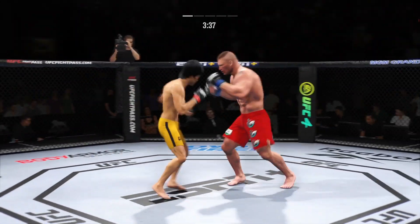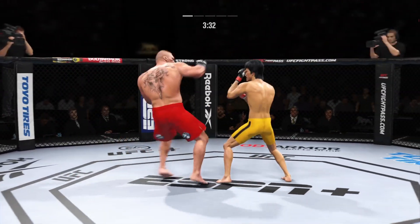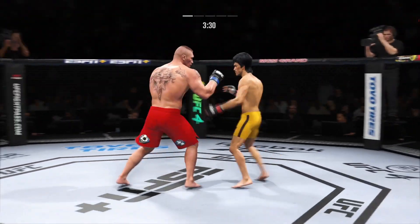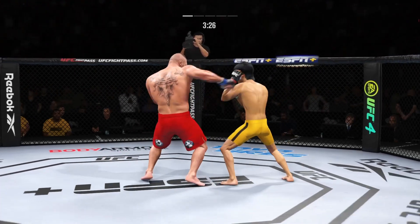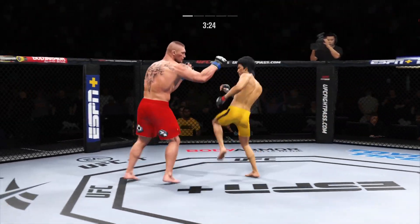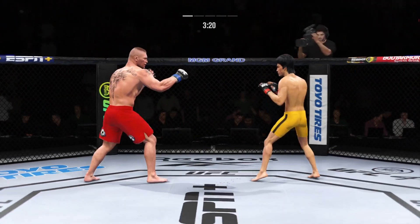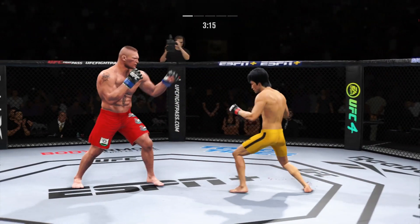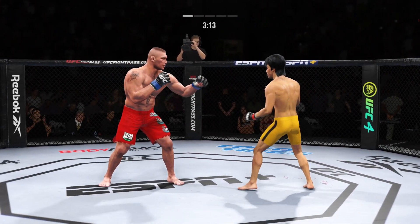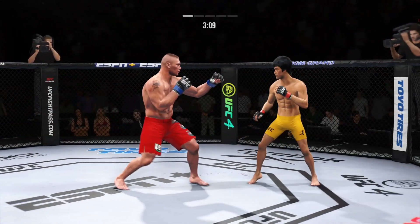The shot is blocked there by Lee. How about that chin? Very tricky when he throws that body, and both guys really throwing with authority. He's looking for that left hand — not there. Just over three minutes to go in round one.